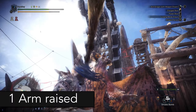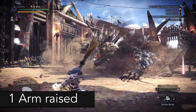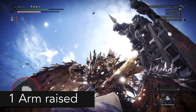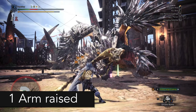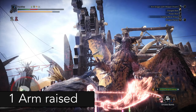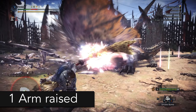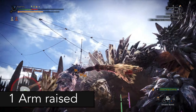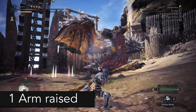Now that we covered this, Nergigante has 2 different dive bombs. On the first dive bomb, he will have one of his arms raised. On the second dive bomb, he will have both of his arms raised. If one of his arms is raised, he's going to bomb on the floor and throw spikes in the direction of the arm that is raised. All you have to do to avoid this is take a couple steps in the other direction — yes, it's that easy.